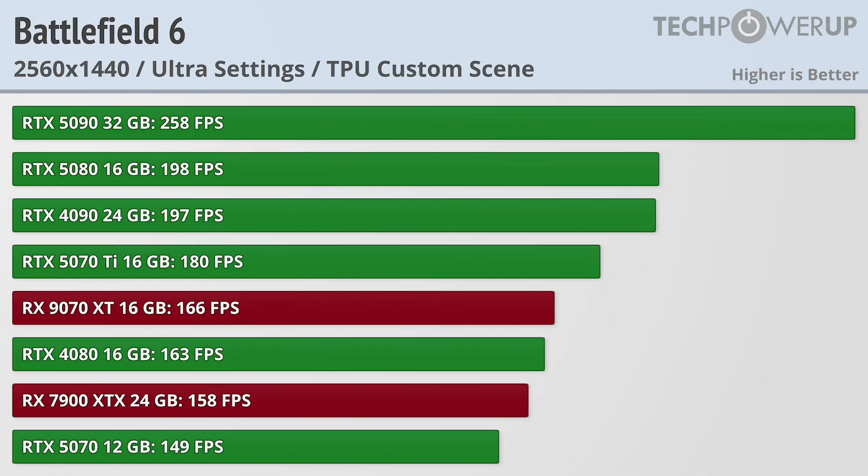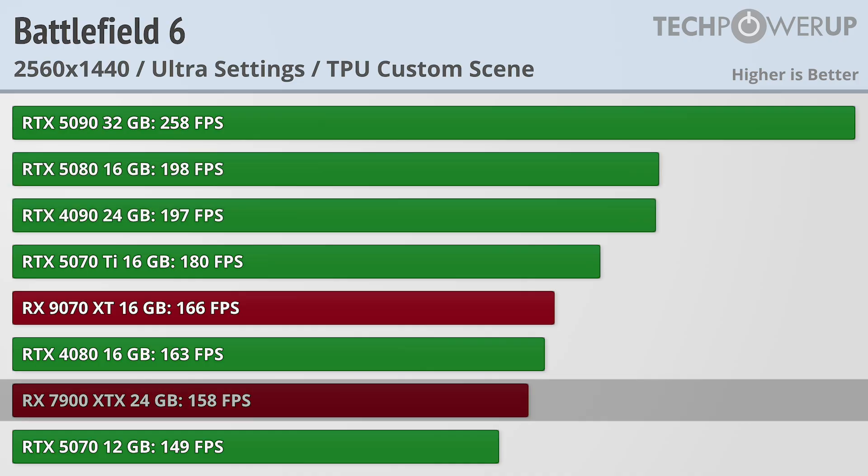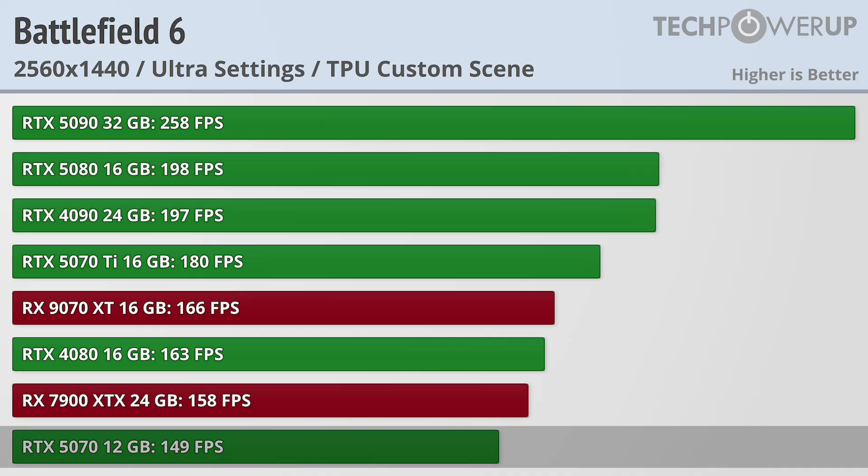At 1440p, that card is still good for 258fps. The RTX 5080 and RTX 4090 are both basically tied at just under 200fps, with an RX 7900 XTX and RTX 5070 both good for above 144fps.